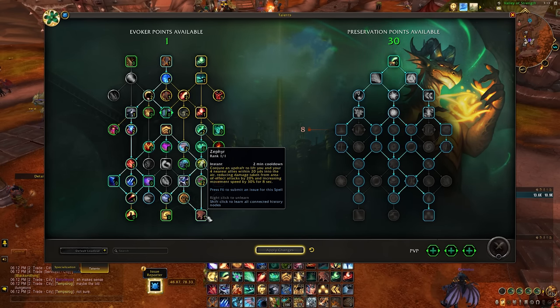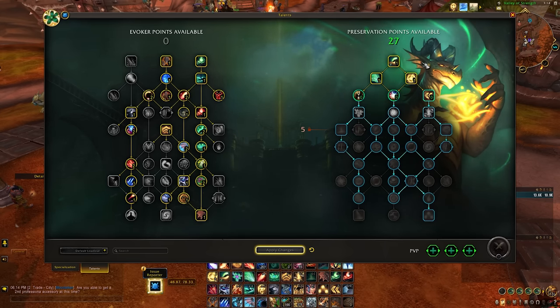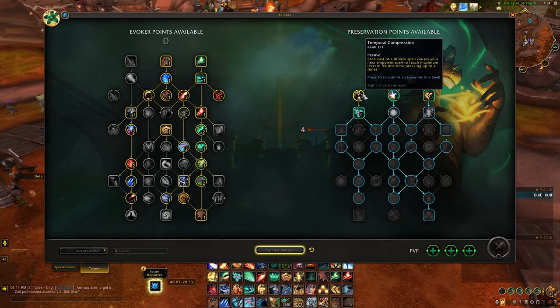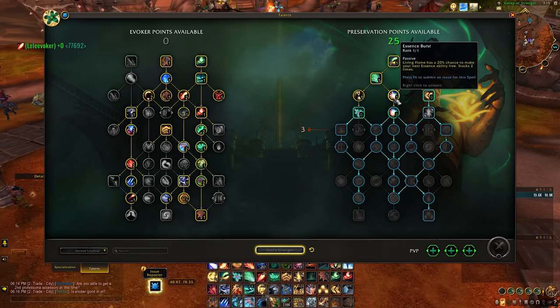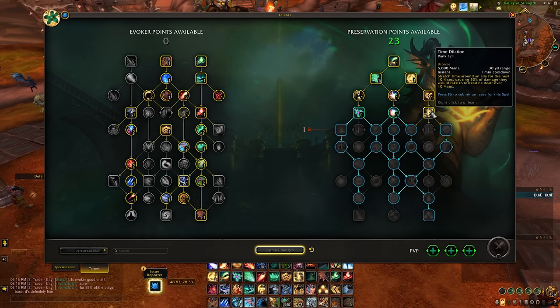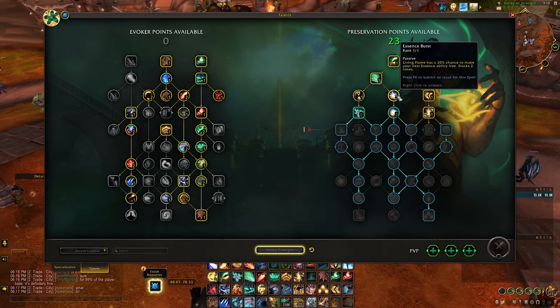Now let's take a look at the Preservation Tree. First up we have Echo, then Dream Breath and Reversion — you're always getting these talents because there's no way to not get them. Then you get Temporal Compression — I recommend having a weak aura to help track this. Essence Burst makes it so Living Flame has a 20% chance to make your next essence ability free. Rewind is an amazing cooldown that you will always have access to. Time Dilation — amazing ability. Don't underestimate it. You can use it so much to just make your life easier and help people take less damage. Essence Burst stacks two times — you take this.